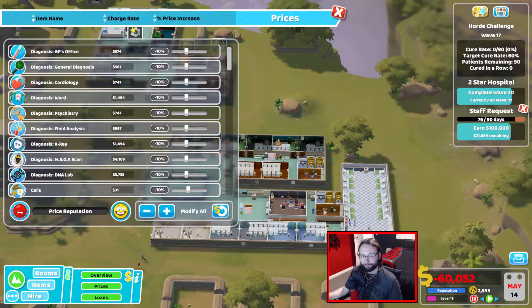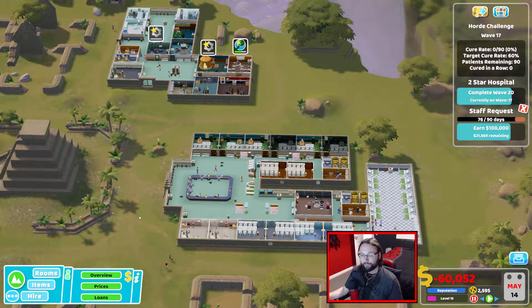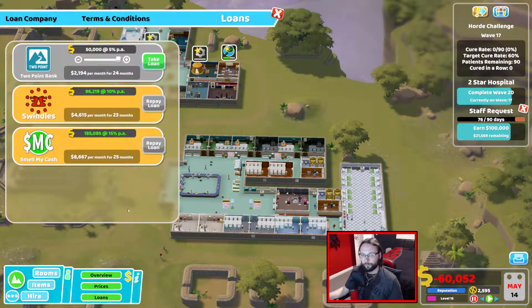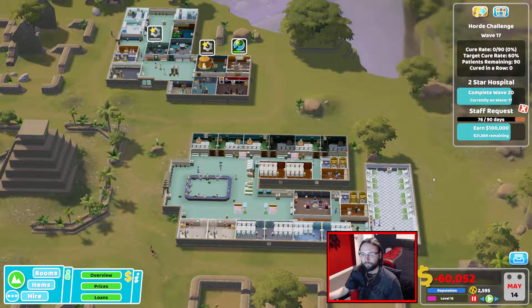I don't even know how we did it, but I'm turning that back up before we start. I don't really care if our reputation's low — reputation doesn't really mean anything in this hospital because we always get a fixed number of patients. But yeah, we made a comeback. We're not losing cash — I know it looks bad, but we're between waves and I've got both loans out. I'm hoping to get these paid off lightning fast, but everything is good at the minute.